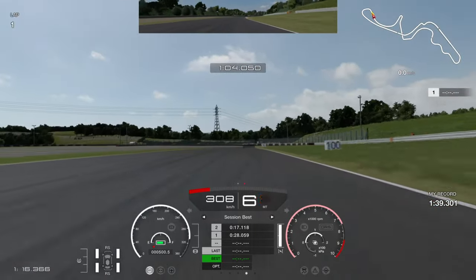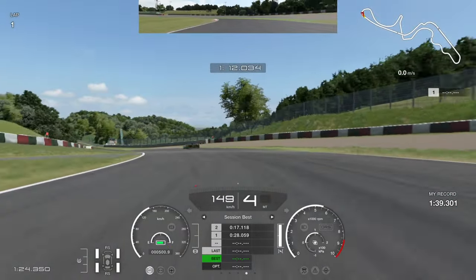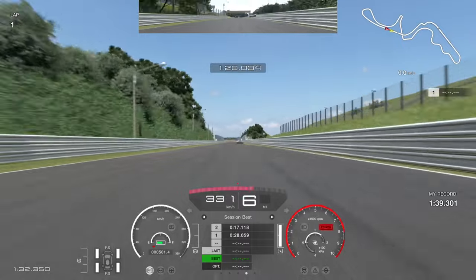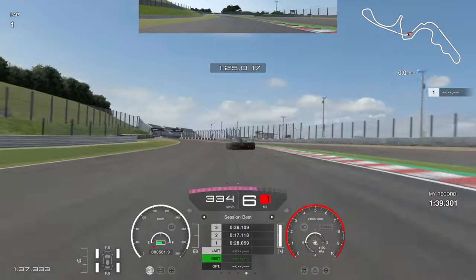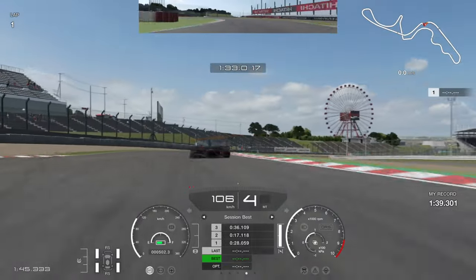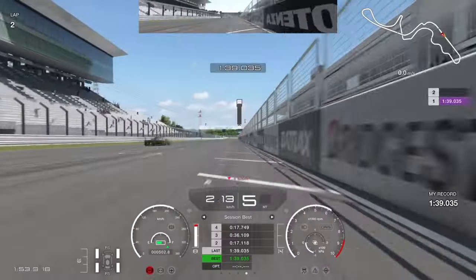I was really suffering from controller arthritis at this point — my hands were hurting. We find the first apex at Spoon, but we are just ignoring the second apex — another mistake. Coming up towards 130R, making sure to lift before the corner so I can be back on the power and keep the car stable. Braking at the 150 board, getting the car slowed down all the way to first gear, up to second, quickly to third, and up to fourth gear — just to get as much traction as possible. Almost running a bit wide there, but we are going across the line in a 139.035.